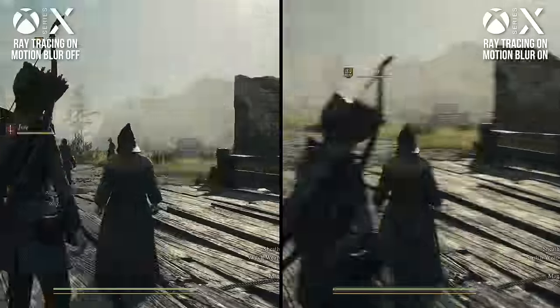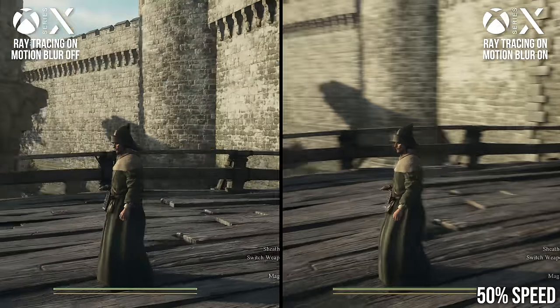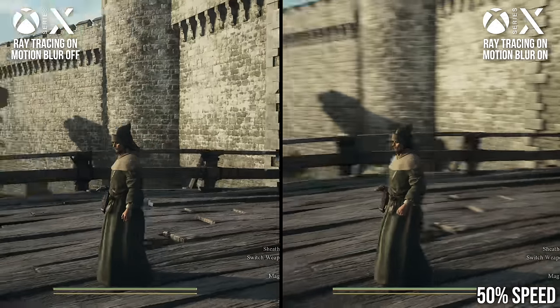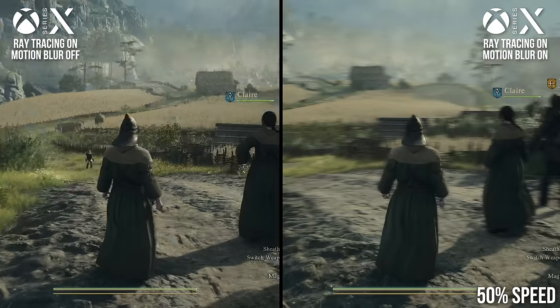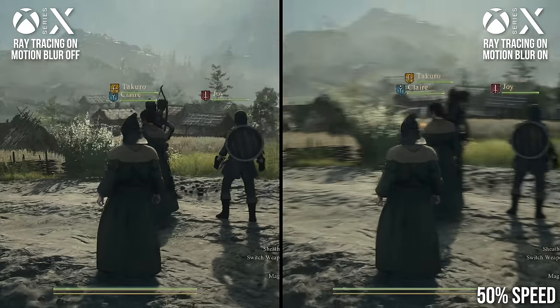We also have the option to disable the game's motion blur. I actually quite like the game's motion blur, so this toggle isn't for me, but if you prefer a sharper presentation, that option is available. Side by sides reveal that the motion blur does a fair bit to smooth out its otherwise jittery appearance, so I'd suggest keeping it on as well.